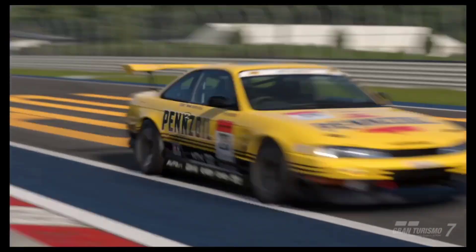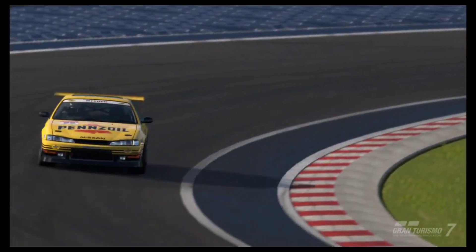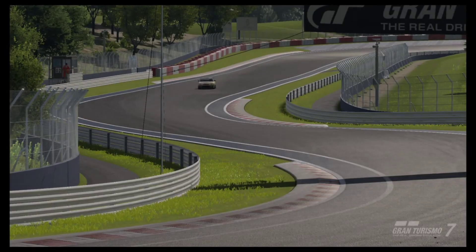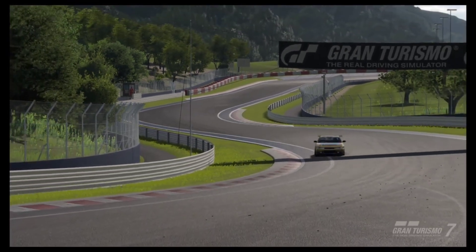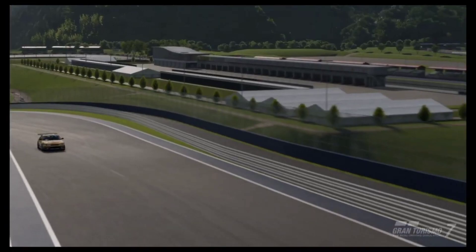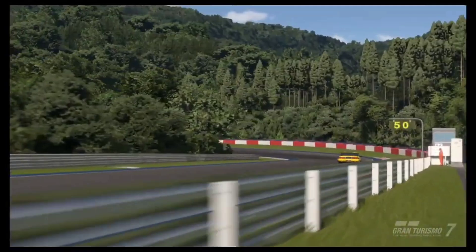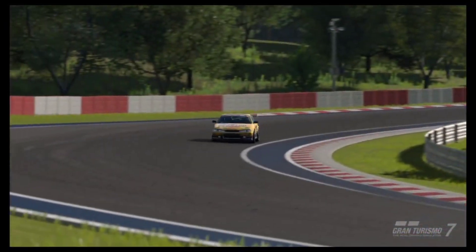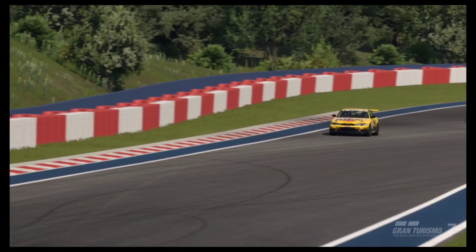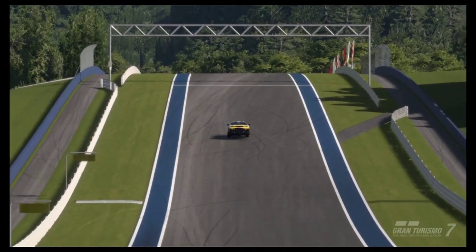The first experience when you jump behind the wheel of this now thousand-horsepower Nissan Silvia is wheelspin. If you have no traction control on and you slam your foot down, you are going to experience a lot of wheelspin — those rear tires are going to light up even if you are using racing soft tires. There is absolutely no grip, so when it comes to corners you do need to be a bit careful.